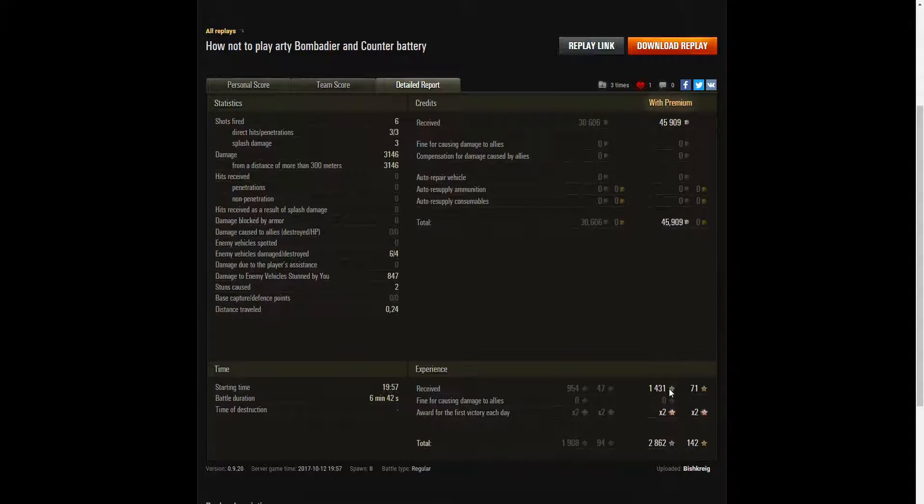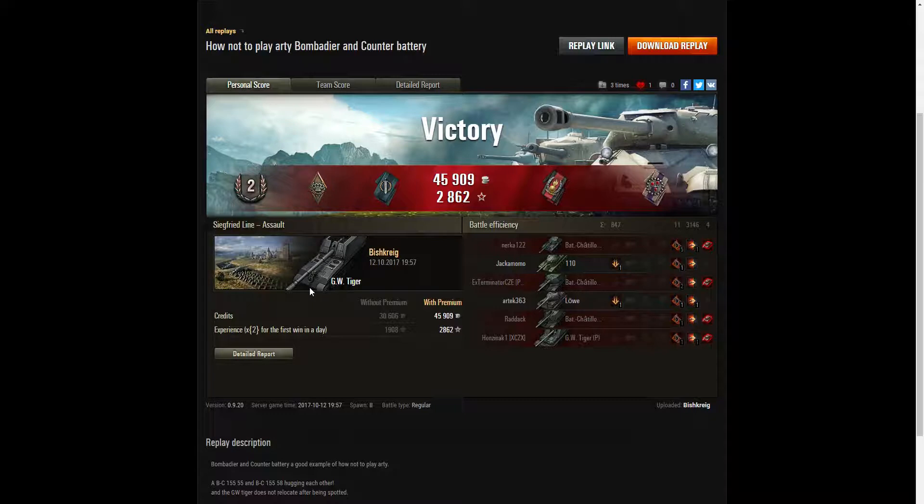He earned 1,431 XP, which was doubled for the first victory of the day, so he takes away 2,862 experience points in total. Well done Fish Creek. That was a lesson in how not to park your SPGs — park them as far apart as you possibly can, and ensure the tracers are not close together so you can't be taken out with one shot.